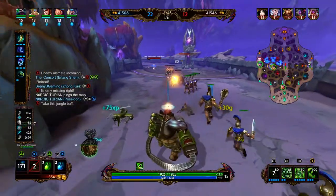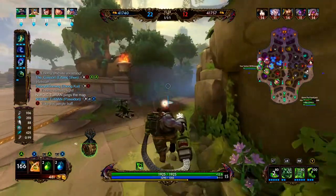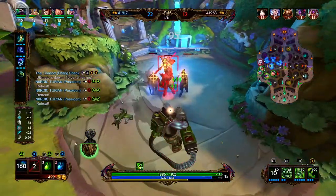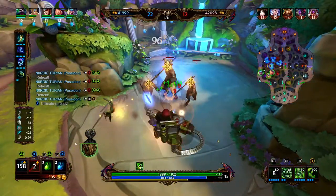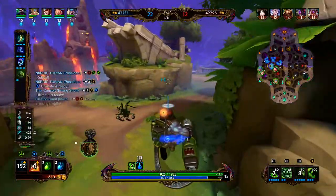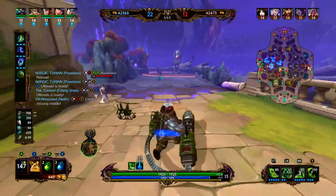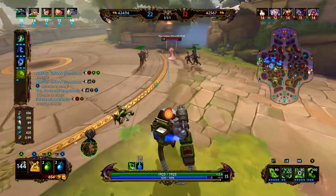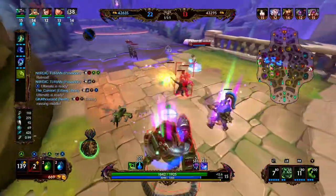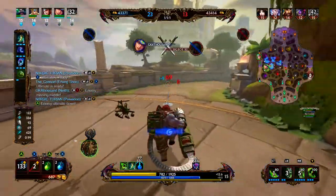There's Chang'e, so she's returning to lane. We clean up the minions, make our way to our blue buff, and take it up. Time to go face Chang'e. At this point in the game, Chang'e has Divine Ruin — there's the visual animation for it. So she is in a much better position to fight me than I am to fight her.